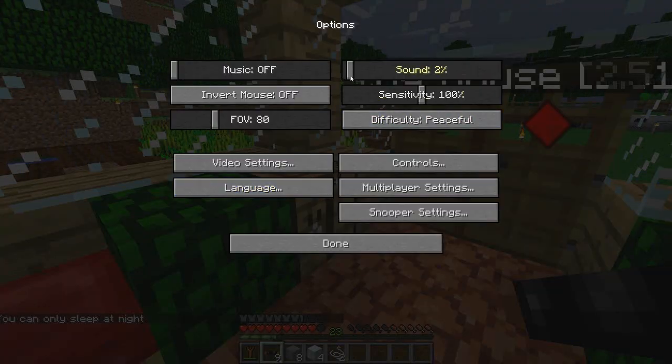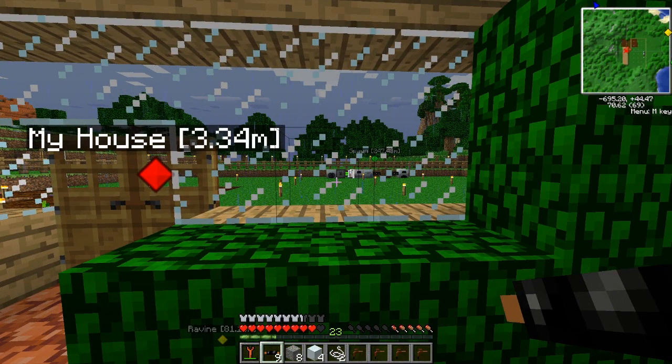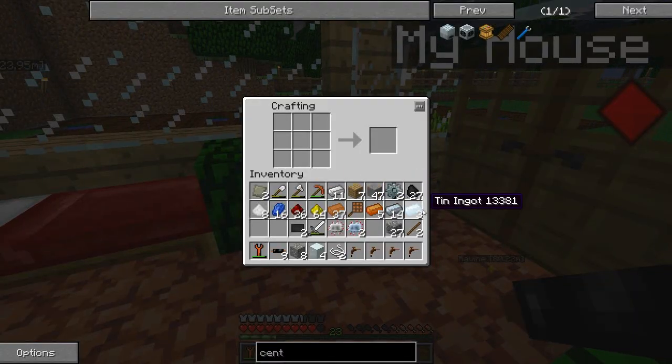Damn rain - I hate the rain. Let me turn it down so you guys don't have to listen to that. I'll put it on one. So we need to make a silicon cell, which is made with a centrifuge. To make a centrifuge we're going to need to make an extractor. Let's go ahead and make an extractor - you need a circuit in the middle, machine block on top, and I cannot remember what goes on the sides. Tree tap - that's it. We need tree taps on the sides. I just totally blanked for a second.